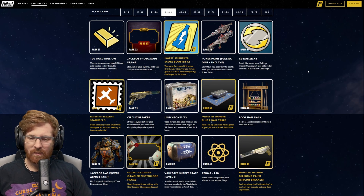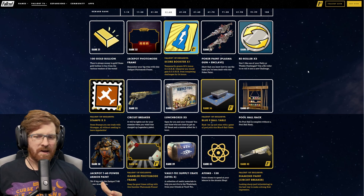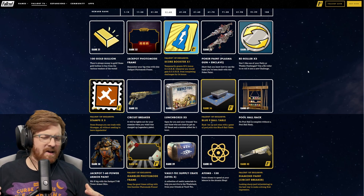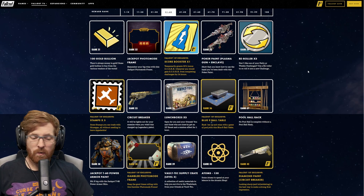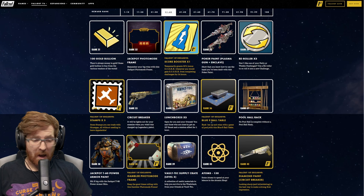At rank 36, we're going to have three lunchboxes. For Fallout 1st members at rank 36, we're going to have the blue nine ball table, just a different variation of the one we had previously. At rank 37, we actually get the pool hall rack, which will be good to throw up on the wall. At rank 38, it's the T-60 Jackpot Power Armor Paint.